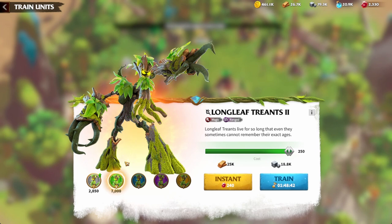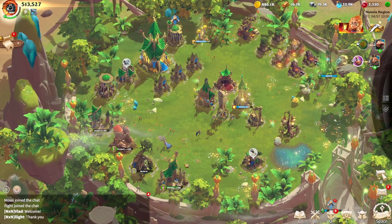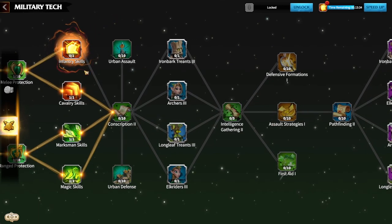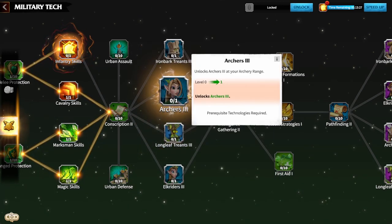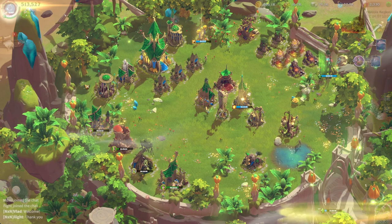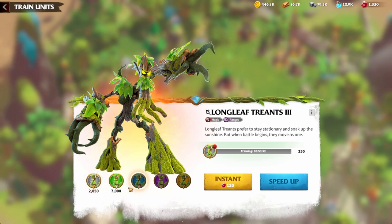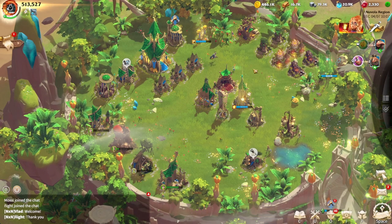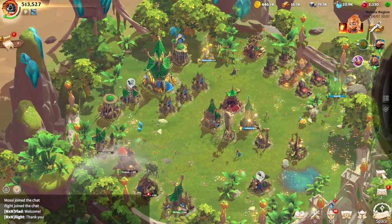What you should be doing as a free to play player is training tier 1 units. The time difference is massive. You want to train up tier 1 units for a long time because once you get your research done correctly — and it really doesn't take that long — you'll unlock tier 3 units. You then go back to the barracks, select the tier 1s, and upgrade them all the way into tier 3. It's a really cost-effective and efficient power gain for a free to play player.